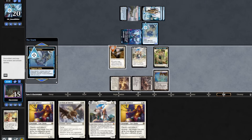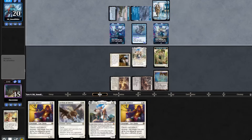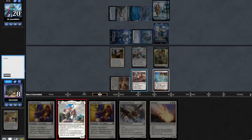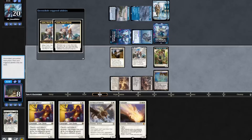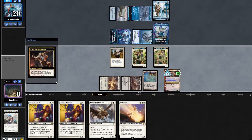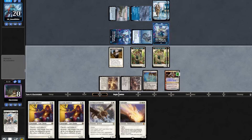On end step they flash in a Merfolk Trickster and tap down our Giver. The opponent plays out another Lord of Atlantis and attacks for 7. We topdeck a Solitude — great draw. We'll play another Ajani, keep one of them around, which means we get to flip our Ajani, use our 0 ability making a 2/1 cat, and pass back to the opponent.